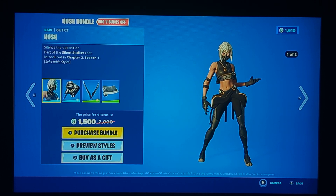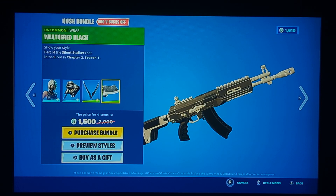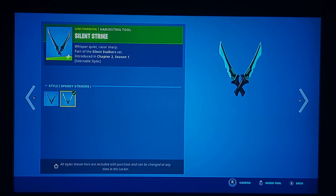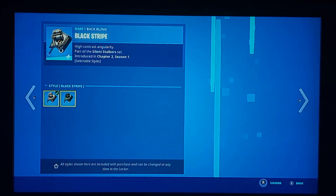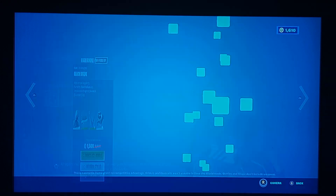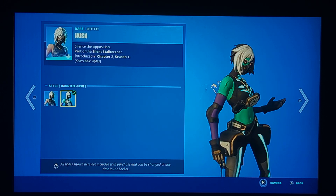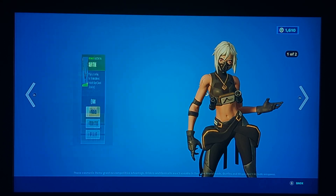The Hush Bundle is back — it hasn't come back in a long while. It's pretty good and has some combo potential. I like the wrap because it's just a solid gray. It has a really good white with some occasional black. The pickaxe actually does have a splash, which doesn't look like it could have one but it does. It may be a bit more difficult to combo with, but the wrap is really easy. The skin has more of a glowing green to it. Obviously you can buy these separately.